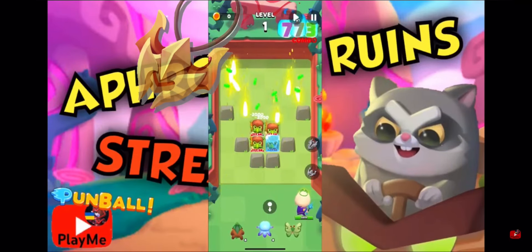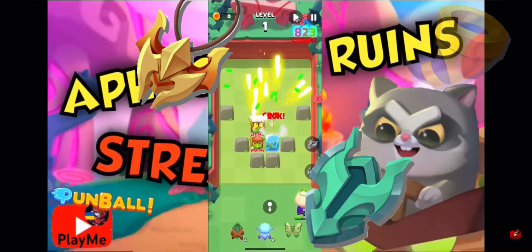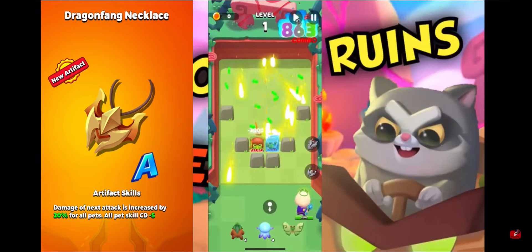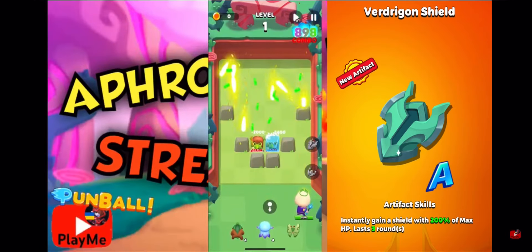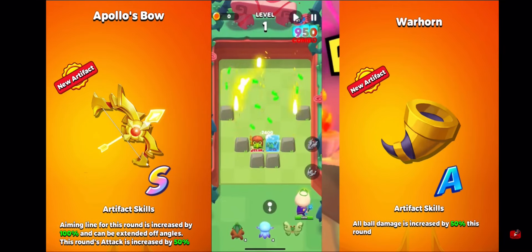Artifacts: dragon for necklace, vertigo shield, and if you have a polos bow use it — if not, use warhorn. Dragon necklace will increase your damage and all your pets get minus 5 cooldown time. Vertigo shield can save you for 3 rounds, but remember, if the shield is broken in the second round for example, it won't work anymore. Polos bow or warhorn because it increases damage.